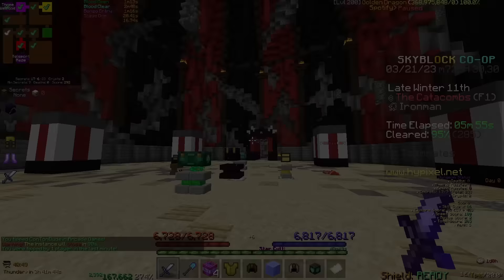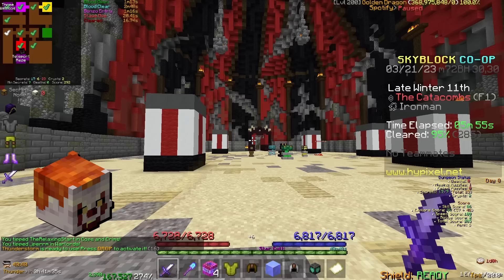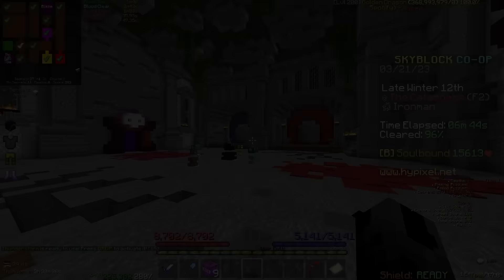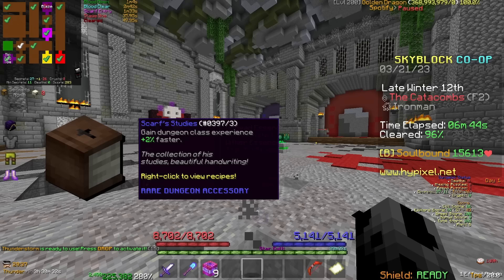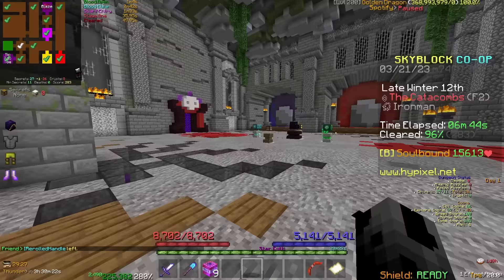Moving on to Floor 1 with your new gear, your goal is to complete the floor with a score of S with a party of 5. You should play this floor until you obtain a Bonzo's Mask and a Bonzo Staff. You can also swap out your entrance floor gear with better quality Floor 1 gear dropped from mobs. Once you get the Bonzo Staff, you can enchant it and reforge it to Heroic. For Floor 2, all you really need to do is get the Scarf Studies talisman for Magical Power. You can come back later when you're stronger for a stronger version. Other than the boss fight, there isn't too much different from Floor 1. You can use the Bonzo Staff if you prefer it over the Dreadlord Sword, but both still work.